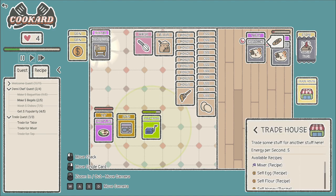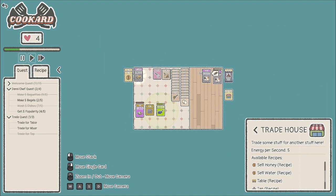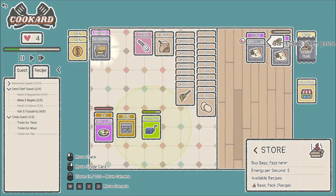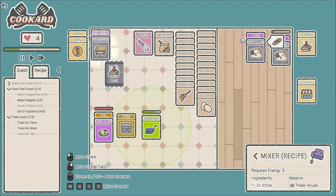Our current task is to get another table — we get that from the trade shop. Looking at available recipes, the table recipe requires five dirty dishes. I think I want to get the mixer first because the mixer would really help. Let me check the store — nope, just the basic pack. We can't click while paused, totally forgot about that. The mixer is missing two whisks.